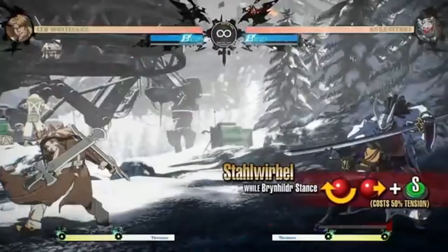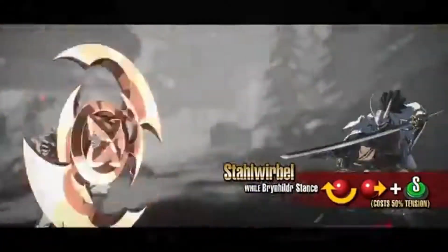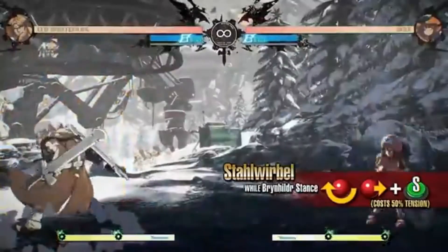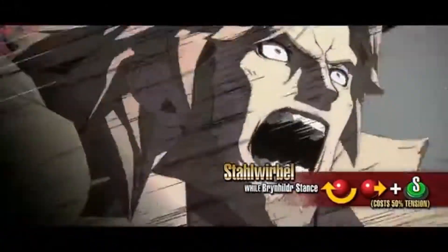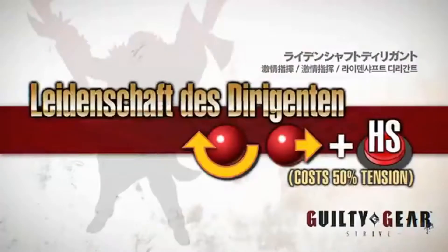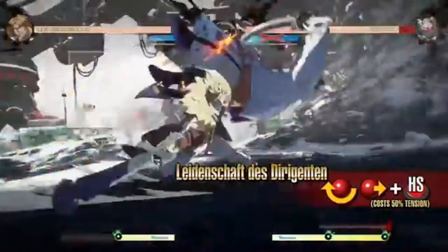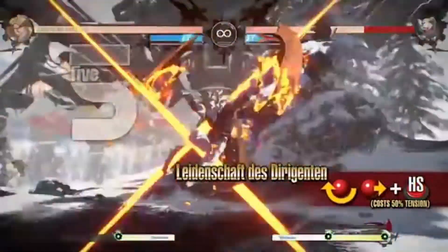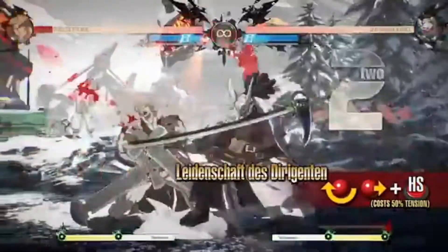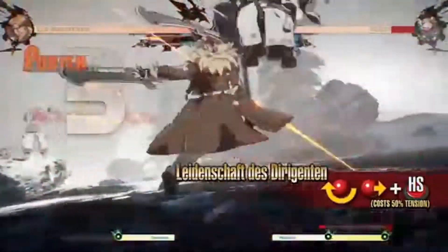Stahlwerbel: Leo sends out an extremely fast and powerful projectile. It comes out quickly and travels fast, so it can be used to punish a vulnerable opponent from a distance. Liedenstaff Dirigent: Leo performs a series of powerful attacks with invincibility on startup. You can make use of the invincibility frames and fast startup by using this move in combos or to interrupt the opponent's offense.